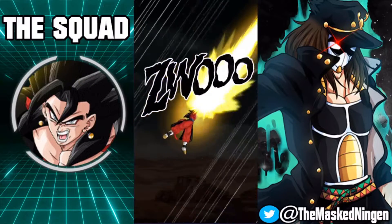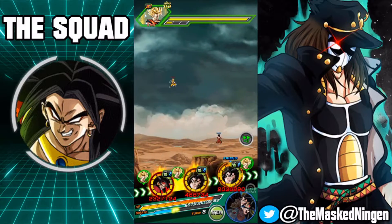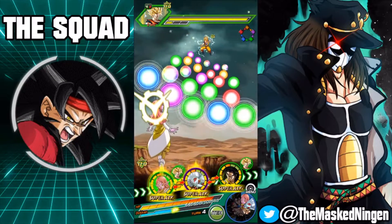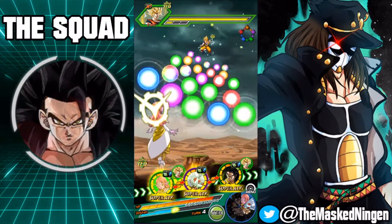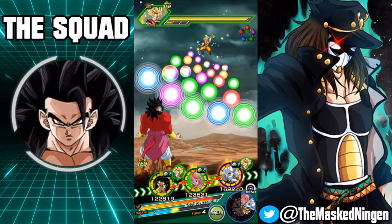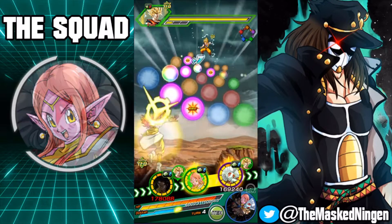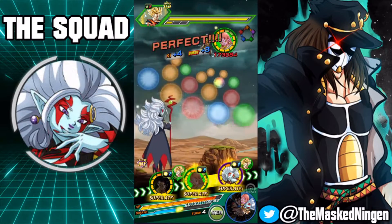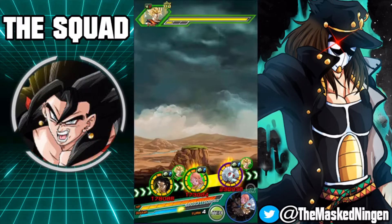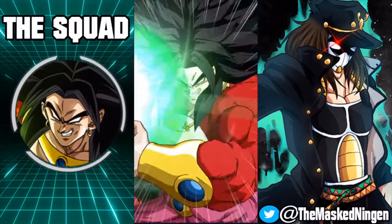I wasn't really thinking about Vegito benefiting from super attacking first before taking hits, because he does raise his defense by 30%. That is something we definitely have to keep in mind once we get to the Ultra Instinct stages, especially the STR one. If we put Vegito in slot one, he's probably going to take a fair bit of damage before getting his super off thanks to the type disadvantage. Plus the UI Goku hits pretty hard anyway.